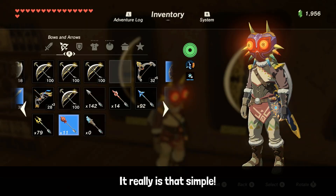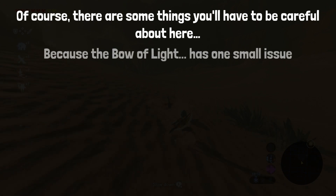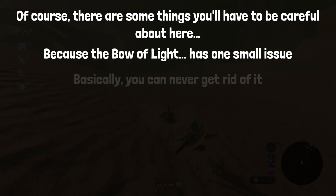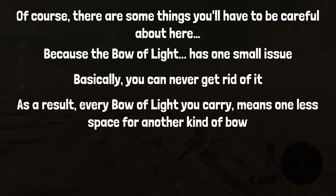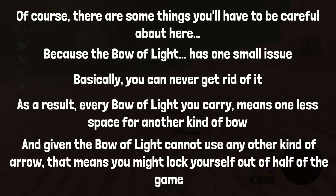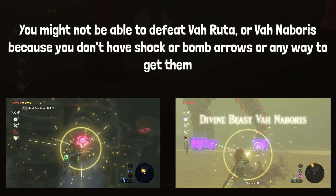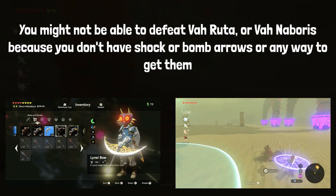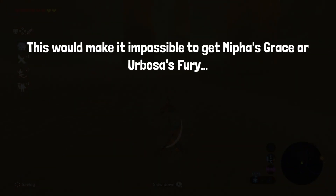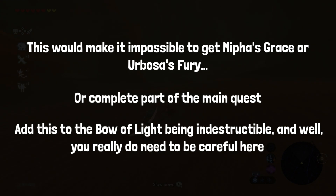Just rinse and repeat as many times as you like — it really is that simple. Of course, there are some things to be careful about, because the Bow of Light has one small issue: you can never get rid of it. As a result, every Bow of Light you carry means one less space for another kind of bow. And given the Bow of Light cannot use any other kind of arrow, you might lock yourself out of half the game. You might not be able to defeat Vah Ruta or Vah Naboris because you don't have shock or bomb arrows, or any way to get them. This would make it impossible to get a Divine Beast's blessing or complete part of the main quest. Add this to the Bow of Light being indestructible, and you really do need to be careful here.